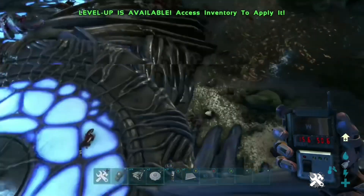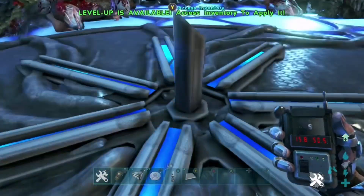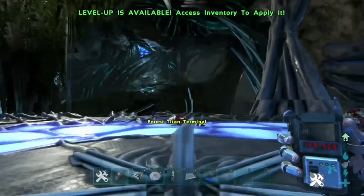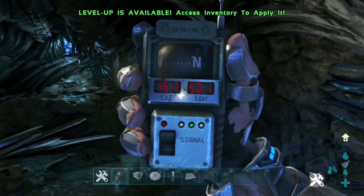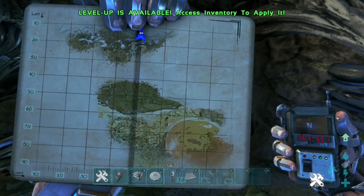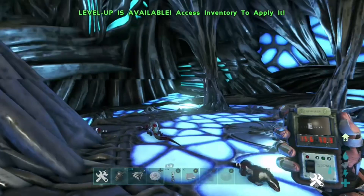First of all, these are the coordinates as you can see on the GPS right here. I'm at the Forest Titan terminal as you can see in the gameplay. I'll put the location up on the map so you know where it is. If you've never been here before, it'll be a cave entrance and you'll have to go through the cave until you get down here.